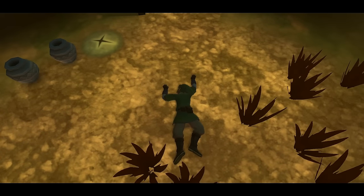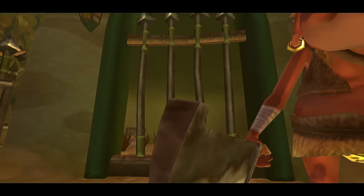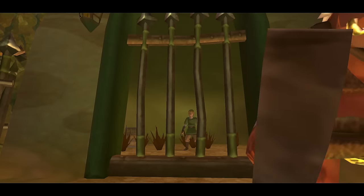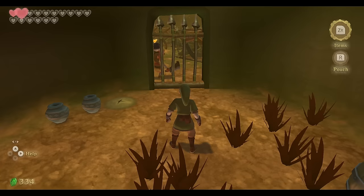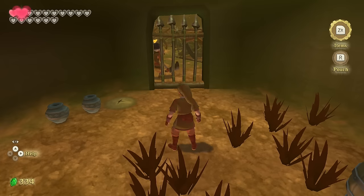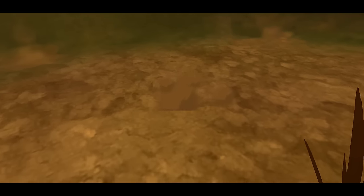Eldin's not looking good at the moment — seems to be erupting a little bit. And just like that we lost everything. We had the Hylian Shield for five minutes and it's been stolen. This is a really cool section — the game feels a bit like Even-Tide Island or Forsaken Fortress.